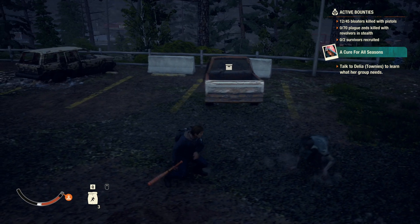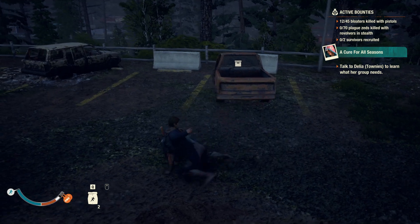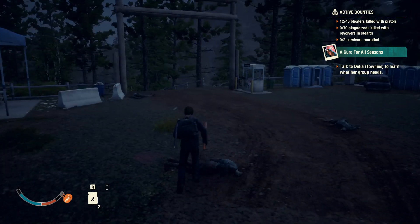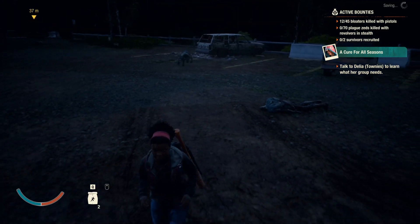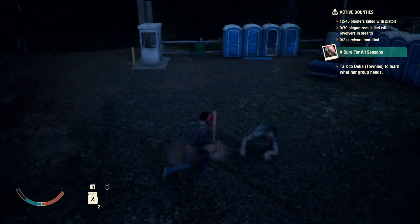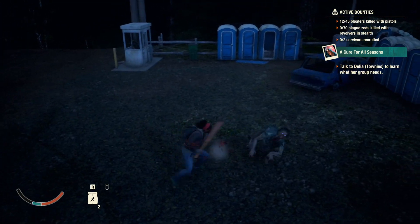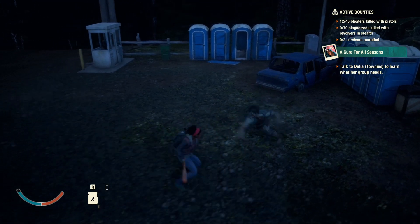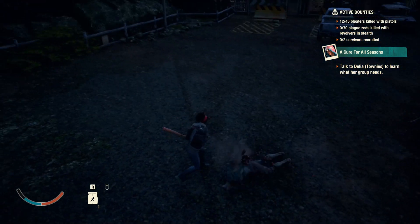That double dodge creates enough space to avoid the attack completely. Once you create that space you can continue hitting them — they generally collapse pretty easily. Sometimes, depending on the weapon you use, you can catch a feral in almost a stun lock. You'll see I'm just hitting him and he's not jumping back. The only thing that stops me is running out of stamina. Then I just dodge his triple strike, dodge his single strike, and go right back to hitting him until he's done.